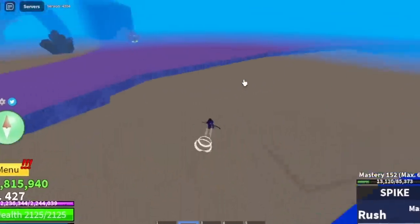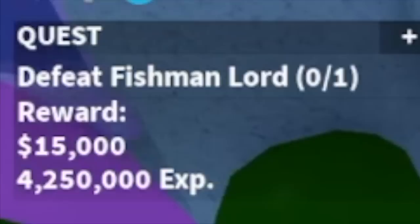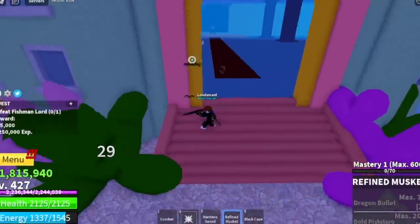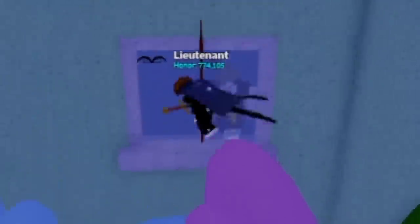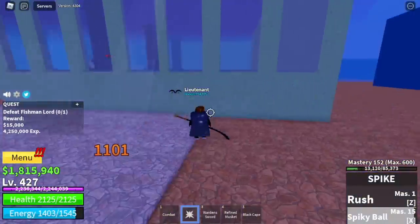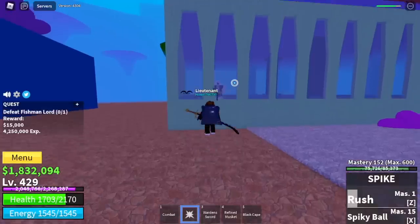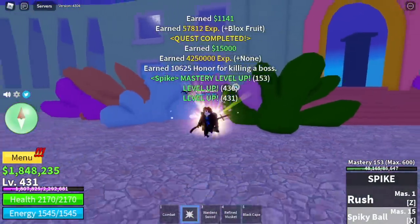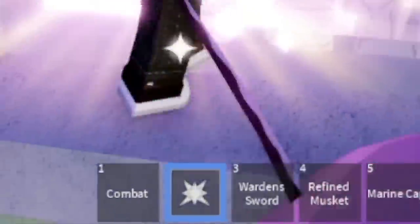Next area is the Underwater City — good news to everyone. Remember the boss Fishman Lord? There is a Wall Strat here. So lure him first, and in this area you can use your Left Clicks or your Z skill to damage him. I don't suggest using your X skill unless you're gonna use it for last hitting. Whatever grinding strategy you're gonna use, as long as you use the Wall Strat, everything will be fine. Goal here: level 525.